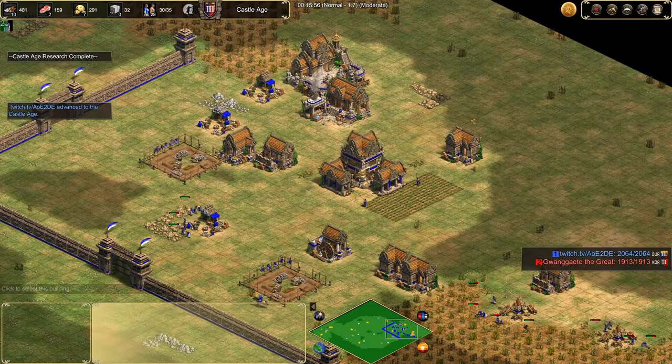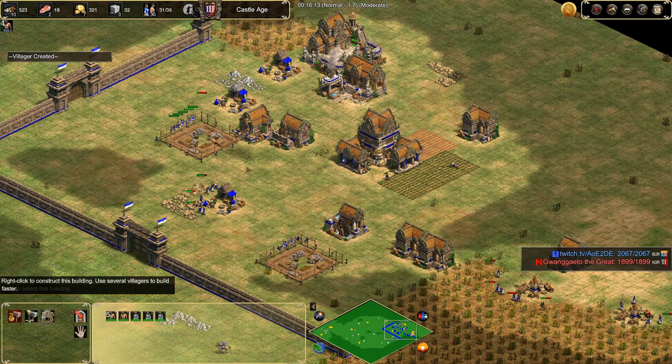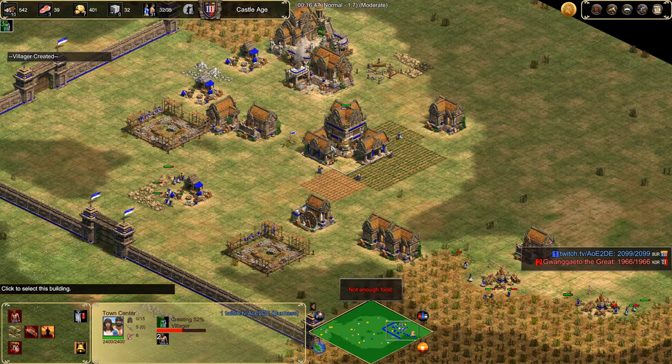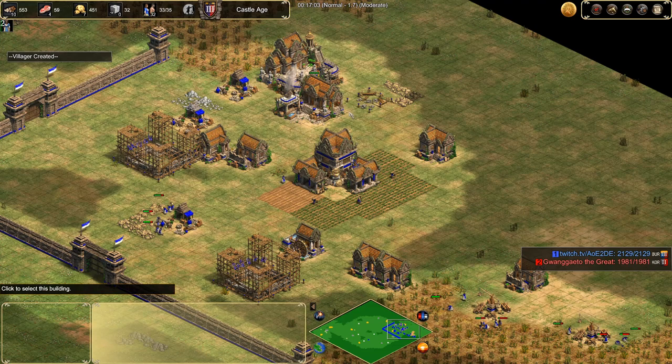Now any villager we create needs to make a farm immediately. As you can see, we're protected because they're in castle range wherever they are if the enemy does break in with anything. Five villagers will go to your second gold, build another mining camp, and start mining. The other five will go to a lumber camp. This is a quick and easy way of spreading your villagers. If you buy food when you need it — for example if you don't start with four deer — it just makes things a hell of a lot easier. Simply grab these five, put them somewhere, grab these five, put them somewhere.